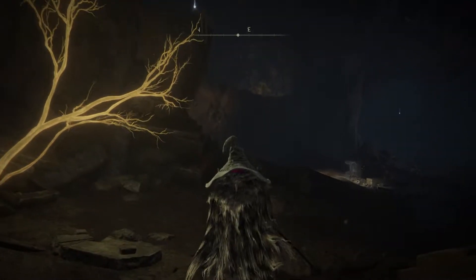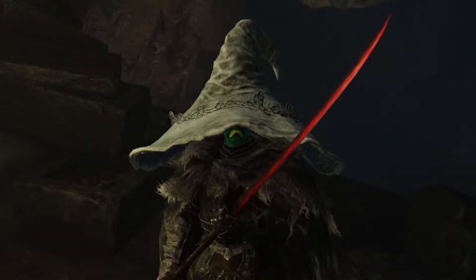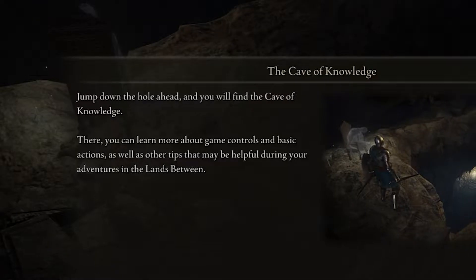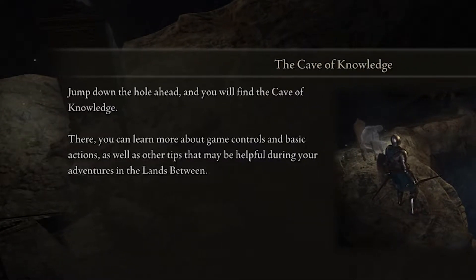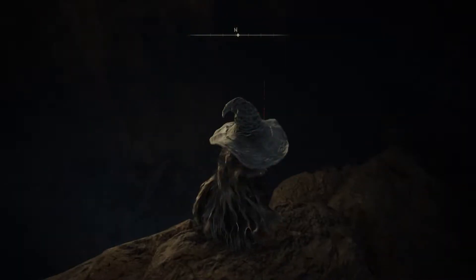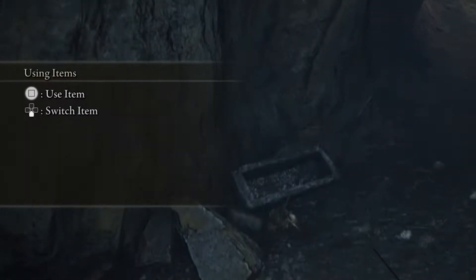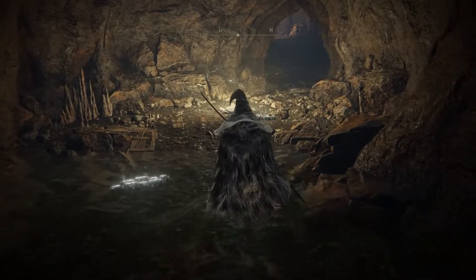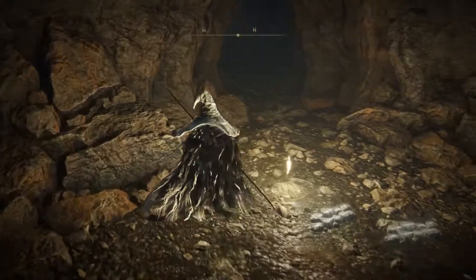So while I was browsing YouTube, I found out that this game apparently has a tutorial that I guess I just walked past. Look, here we go — the Cave of Knowledge. There you can learn more about the game controls and basic actions. So yeah, this is right next to where you spawn at the beginning of the game. I completely missed this. I'm not really sure how.